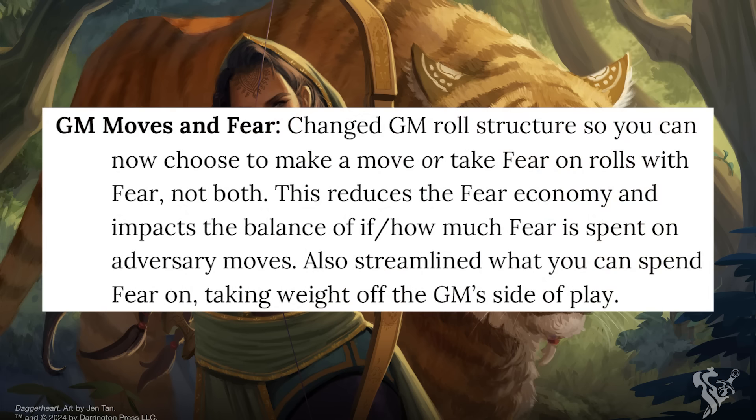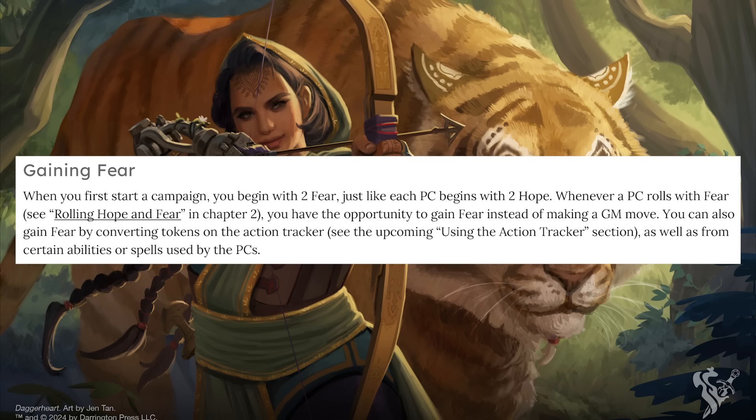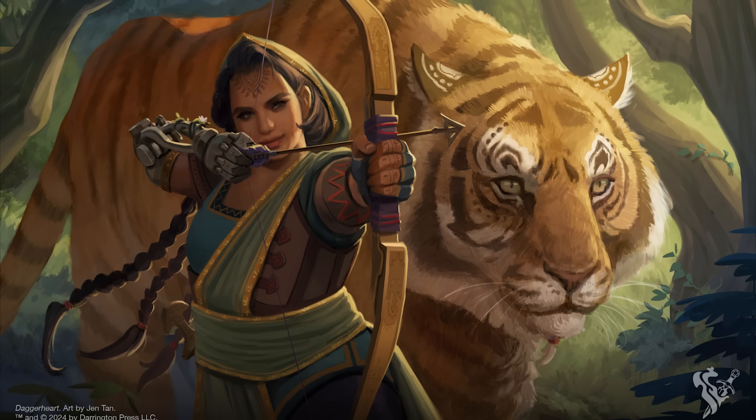Now, whenever a player rolls with fear, the GM has the option to either make a move or take a fear — not both. This isn't actually all that clear in the rules text itself, but is made much clearer by the changelog. While this change might seem small, the impacts are actually significant.